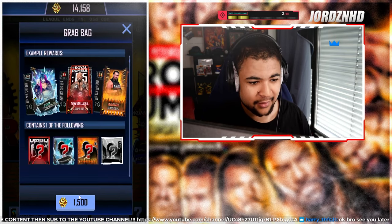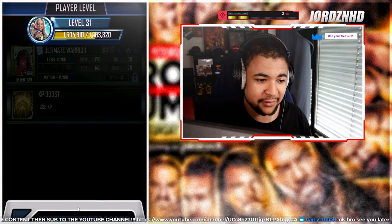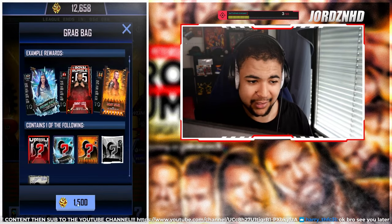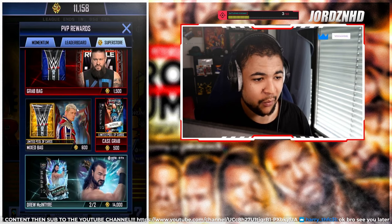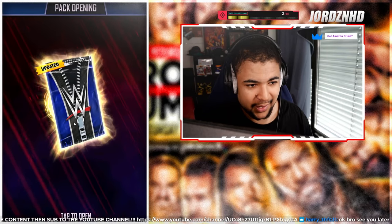Pack number two - detention. We've got Steiner - we're going down, we want to go up. Another detention - Ultimate Warrior. Am I wasting my super coins here? Potentially. Am I doing it for content though? Yes. Another Noir - Bret 'The Hitman' Hart. At the moment we're stuck between Noir and Detention tier, which isn't good.